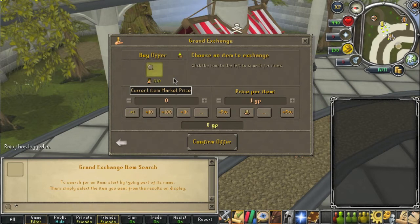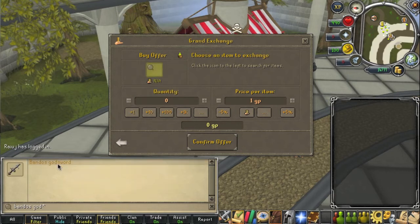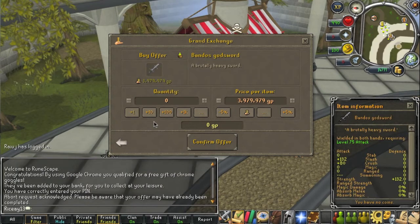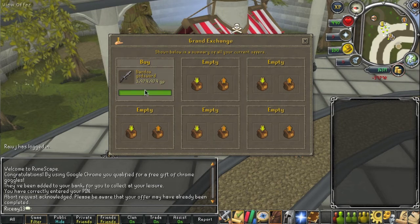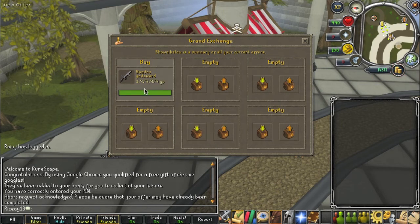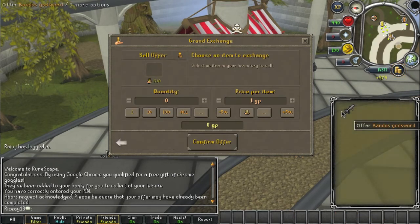So let's use Bandos God Swords for an example. I'm going to go ahead and just buy one for the mid price and see what happens. It's an instant buy. So let's take a look at how much money we got back — just slightly under 1k. I like to call this price the peak of the instant buy price.